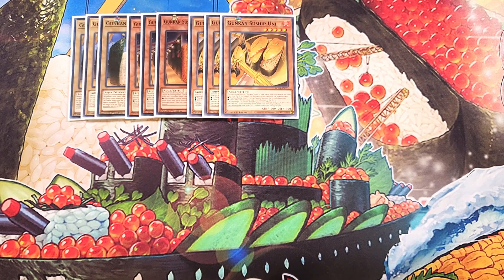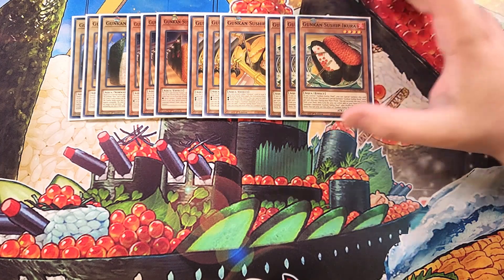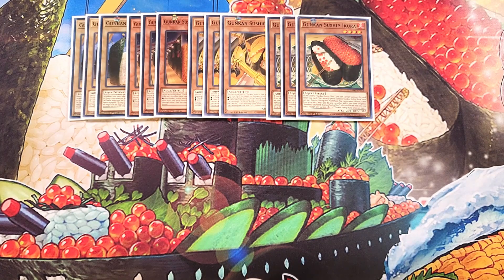We then play three copies of Ikura. Ikura is definitely a three-of in the deck, and this card helps you make XYZ plays like crazy. If you control a copy of Shari, you can special summon this card from your hand. It also has the ability that during your main phase, you can excavate the top three cards of your deck. If you either add to your hand or special summon one excavated Shari, shuffle the rest back into your deck — which is great because we play six copies of Shari in the deck, so it's going to be really easy to hit one off the excavation.